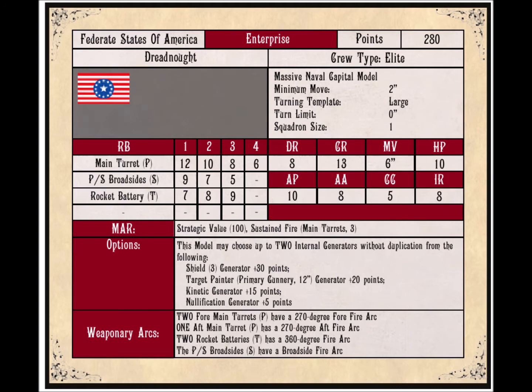When we look at the Enterprise, you see a DR which is eight — that's the damage rating. That's how much damage you have to do in a single barrage to even do one point of damage. Then you have the CR, which is 13, which is really high in this game — I think the best you can get. You've got to do 13 points of damage just to get a crit. And crits are what really start hampering ships; you could cause damage to systems on board, the movement, et cetera.